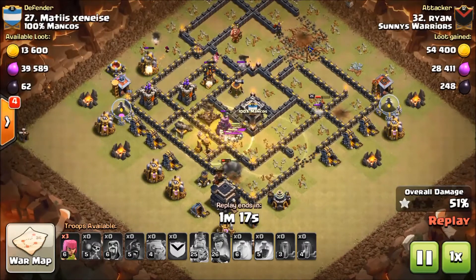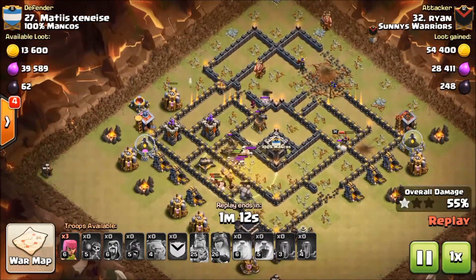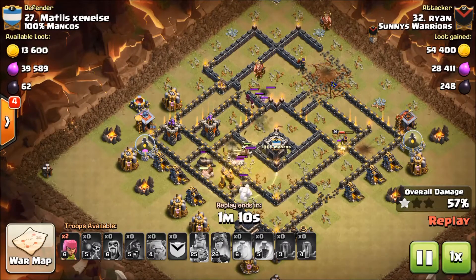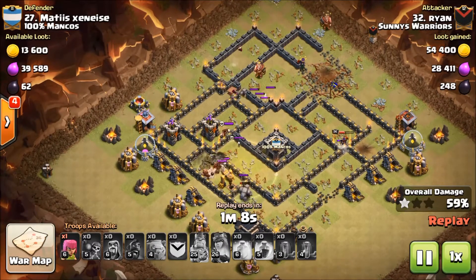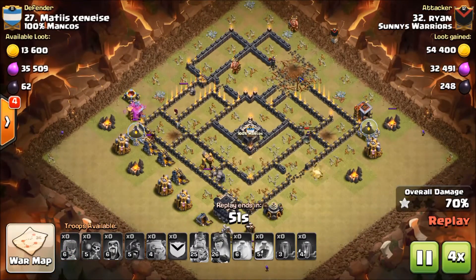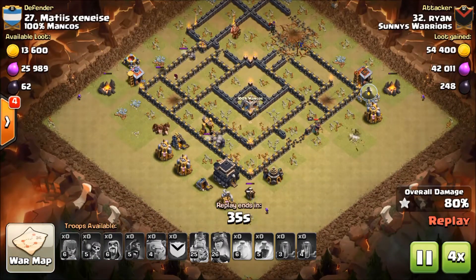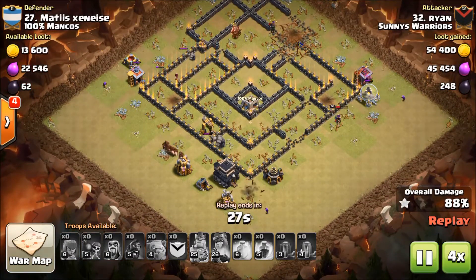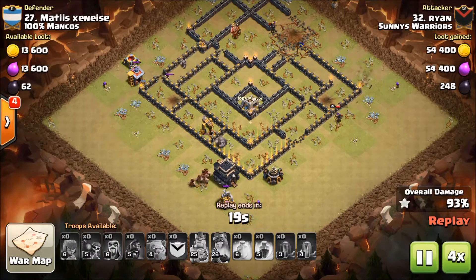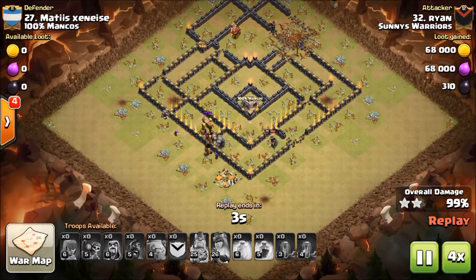It seems to have worked really well. There are a lot of skellies on the hogs unfortunately, but the hogs are pretty much all healed up to get through the last archer towers. There went another bomb — boom boom. With the skellies down, he doesn't have a ton of hogs left at the end but there's plenty to get it done. Great job Ryan on this attack — excellent planning, love the golem, that was pretty cool.